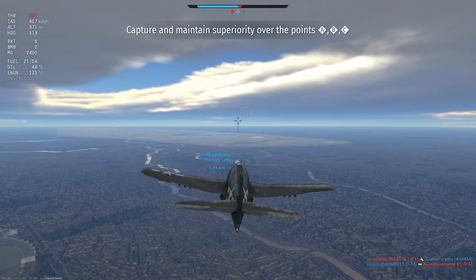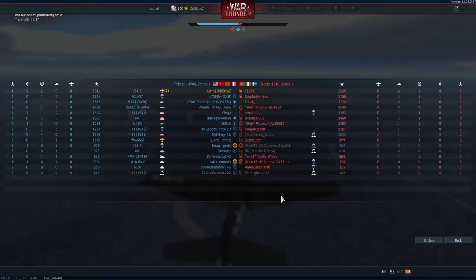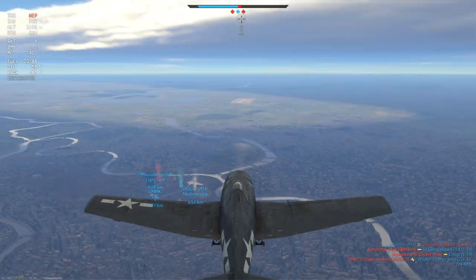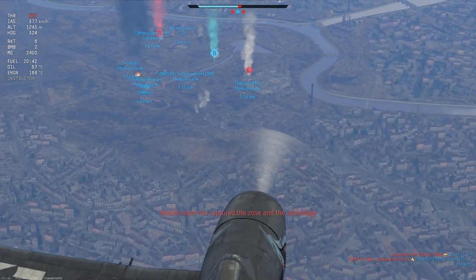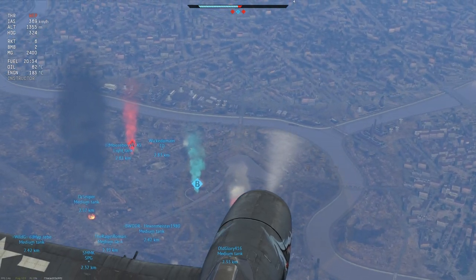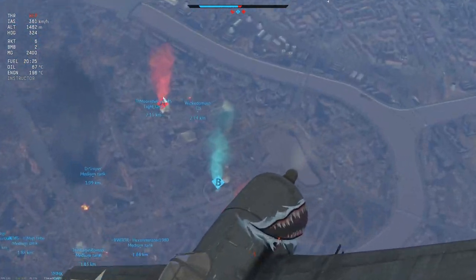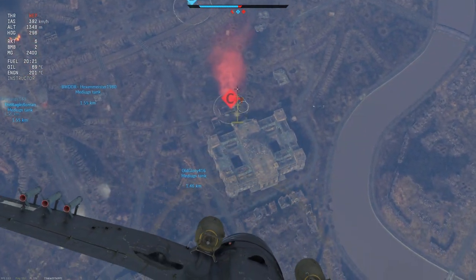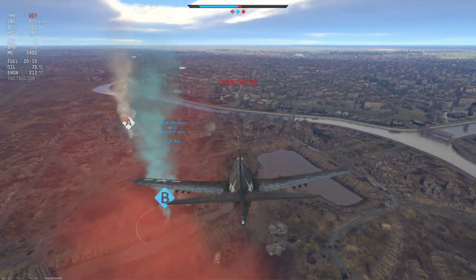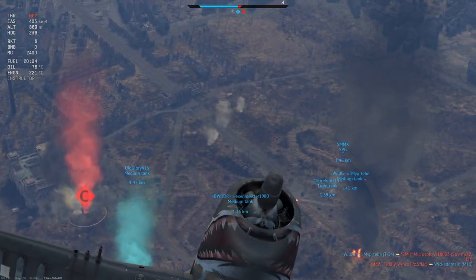We've got three to four enemy aircraft to deal with right now. I might need to drop my bombs and then go guns — we might need to clutch the end of this game. There are plenty of enemies left; that A21 is a very scary machine down there. Looking at my chess pieces on the board: Old Glory doesn't look like he's pushing up. Wicked Domain and Mooseberry are near the A-cap, so I'm focusing all my CAS efforts there. We're going to bomb the C-site here real quick — bombs out, rolling off, going straight back up for energy. Missed my bombs; they landed inside a building.